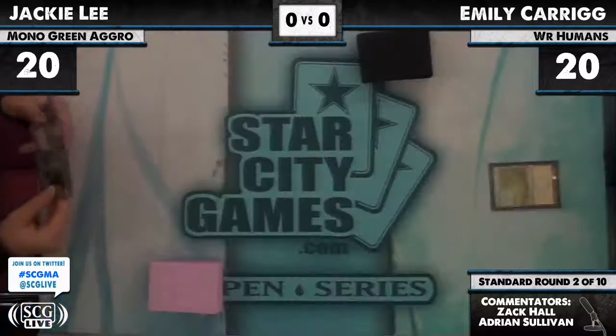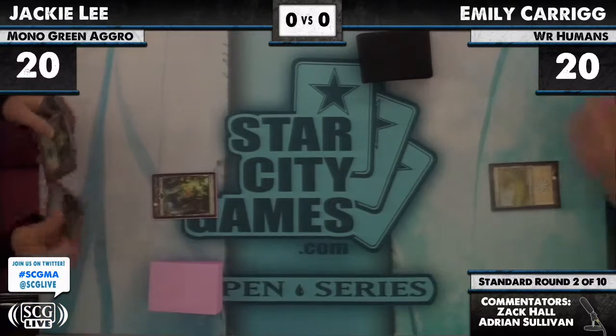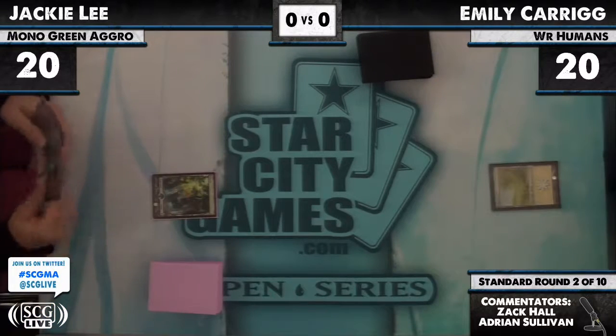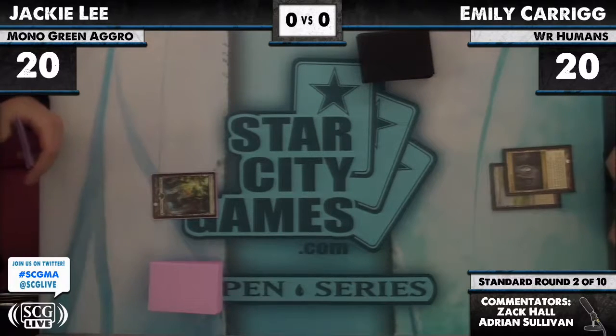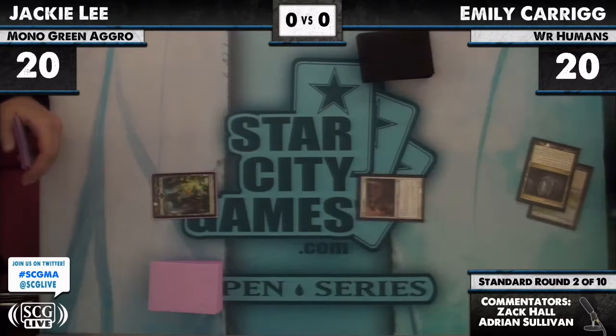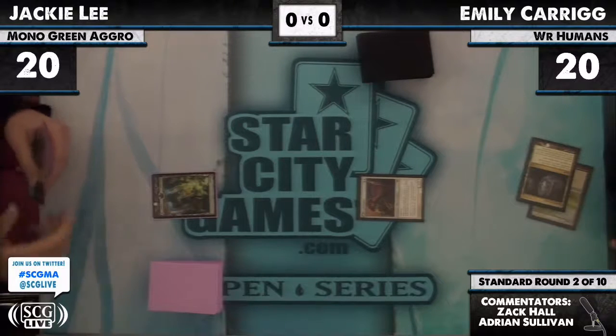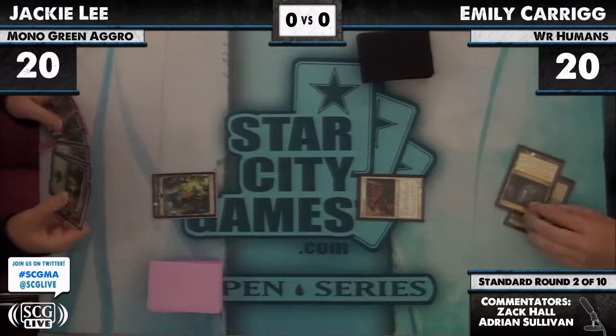On the left we see Jackie Lee, on the right Emily Kerrig playing white-red humans with Zealous Conscripts, Silver Blade Paladin, and Riders of Gavony. Emily opens with a Plains and a Cavern — I'm going to guess it names human. Unorthodox choice: Loyal Cathar comes out, so she has a two-drop but no one-drop.